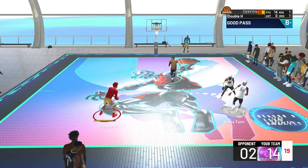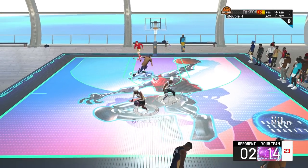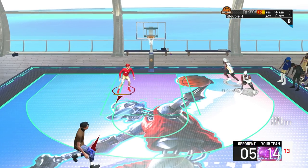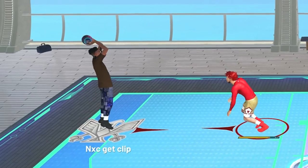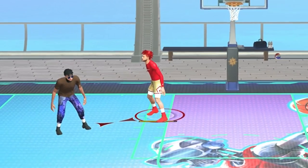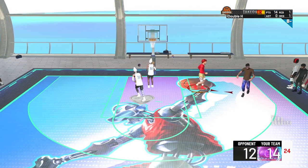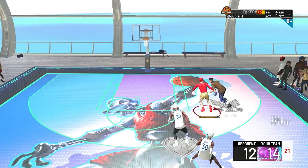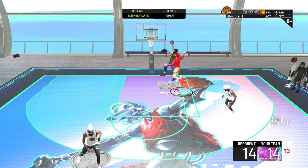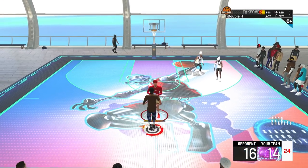We're purposely taking bad shots that shouldn't be going in. I almost just dunked on him — how am I even getting that animation as a 60 overall? We might lose one of these games because we're taking bad shots — the other team is going to get a lot of chances. Solo Jr. is locked in right now. I'm never getting a rebound, there's no way.